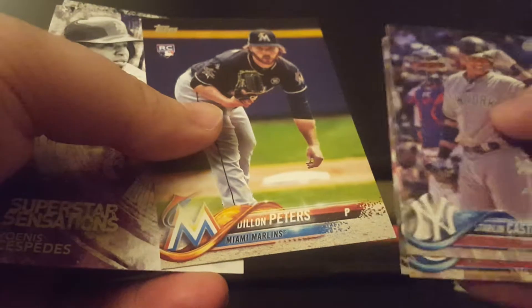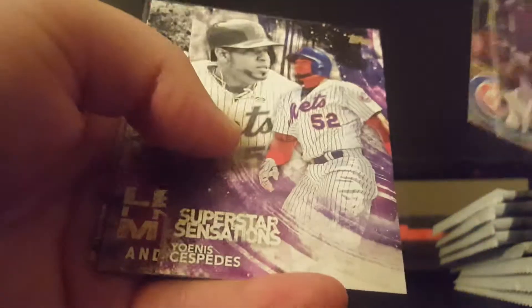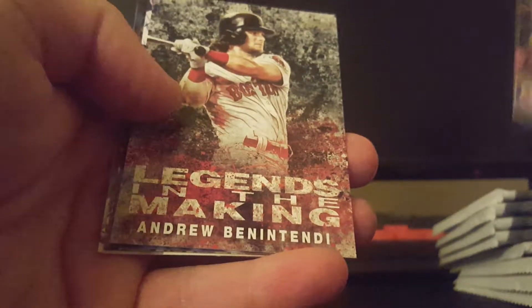Pack number two: Starlin Castro, Wilson Contreras, Luis Brinson, Dylan Peters rookie - I'll put that one to the side - Yoenis Cespedes, Benintendi, Legends in the Making insert, Brett Gardner, the Rangers, Chris Sale, and Jarrell Cotton. I'm really excited for baseball season this year. I will say I'm a little sad - the Pirates traded Andrew McCutchen, that was a pretty sad day. Not a fan of that trade at all, as well as getting rid of Gerrit Cole.